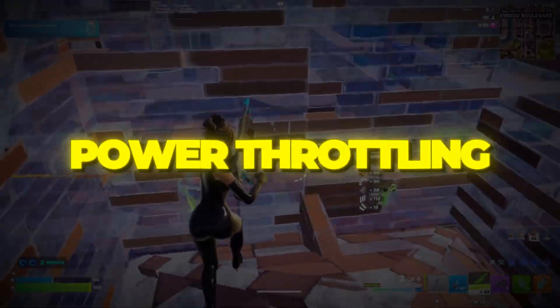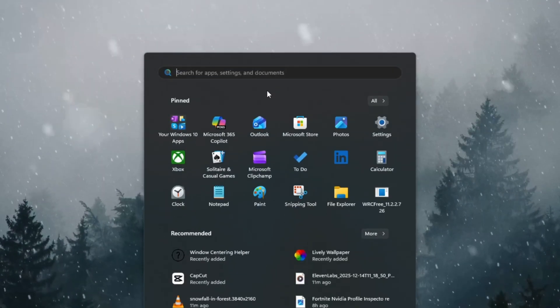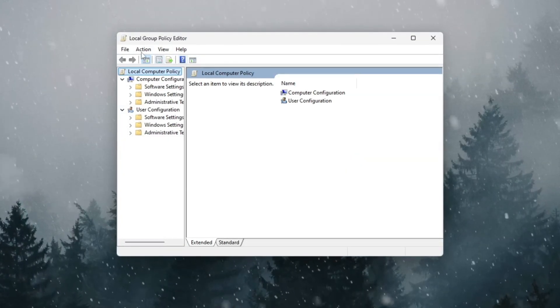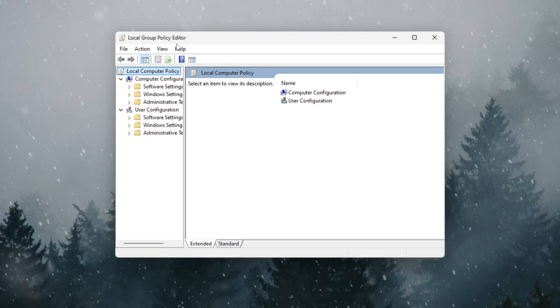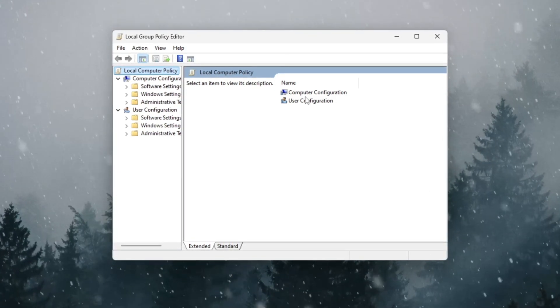Step 1: Turn off power throttling in Windows to make Fortnite run better. First, click on the Windows search bar and type gpedit.msc, then press Enter on your keyboard. This will open a window called Local Group Policy Editor. Don't worry, it sounds complicated but it's easy to use. Now on the left side, follow this path carefully.